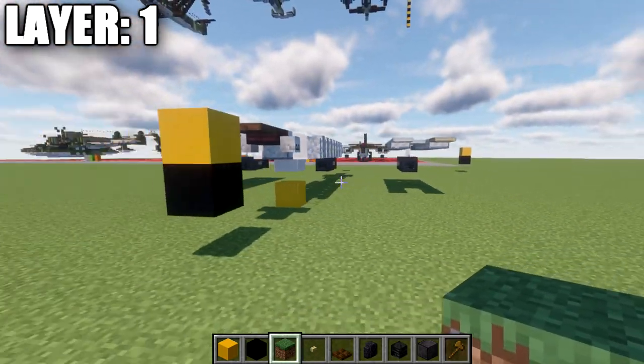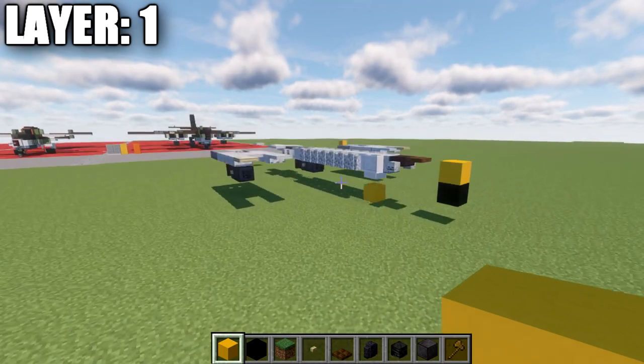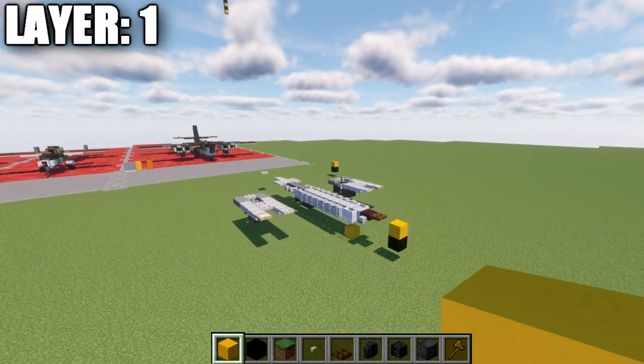Going out to the wings, place down a block of netherite underneath the end rod, a wither skeleton skull going forward, a block of netherite back, a polished blackstone wall, and a dark oak trapdoor. Place birchwood buttons on the sides of the rear block. That concludes the bombs — do the same bomb over on the other side. That wraps up everything for layer one. Let's move on to layer number three.